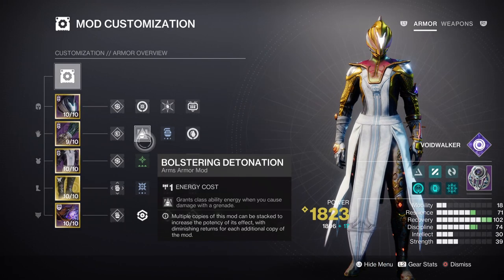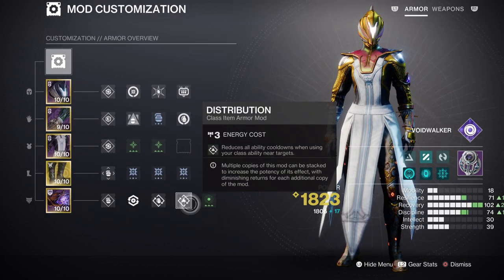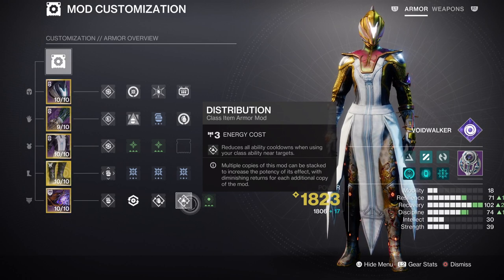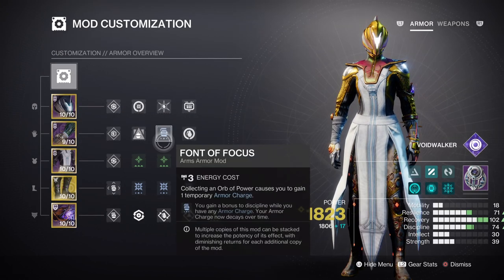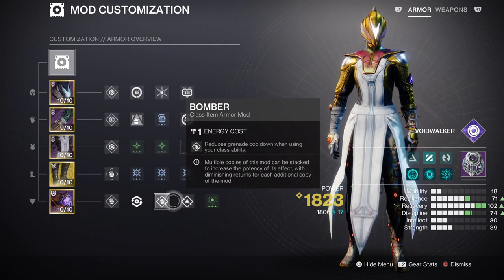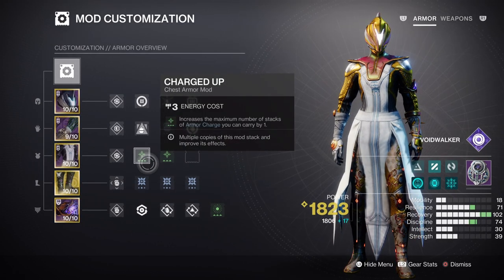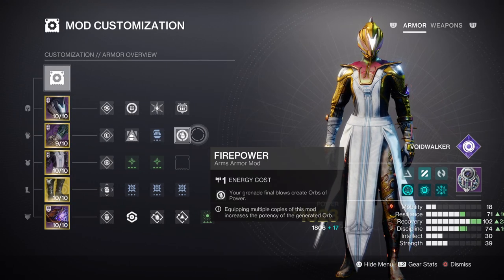On top of that, mods such as Bolstering Detonation and Distribution will massively help you further. We also have the Void Breach effects from our fragments, which can give us a percentage of ability energy back simply from collecting one — so all of this will be enough to keep an ongoing flow of rifts at your disposal. Your Discipline at Tier 7 is also fine, as we can use the stat mod which provides a plus 13 to the current stat. You can also use the Bomber mod for backup energy as it's cheap to slot in and quite generous with the amount it provides. After that, you're left with armor charges — having two Charged Up mods will expand how many charges we can carry once we collect an Orb of Power. Having Firepower and the stat mod will further help create Orbs of Power at a faster rate.